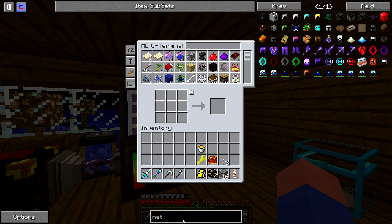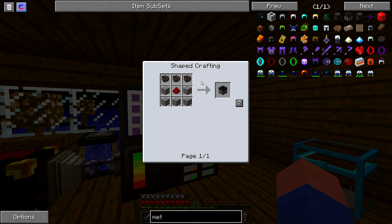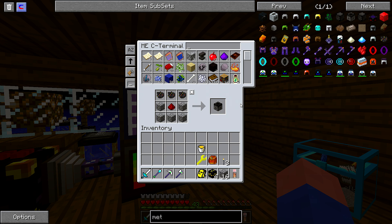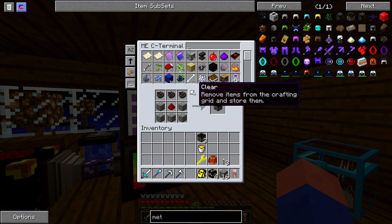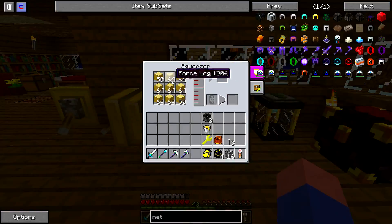I thought about something — what if a meteor hits one of my quarries? So I think we should make a meteor shield. We have three quarries, and we're going to make meteor shields for all three of them, just in case.